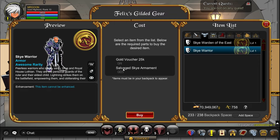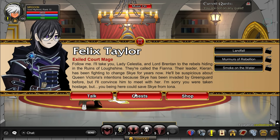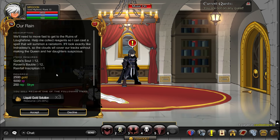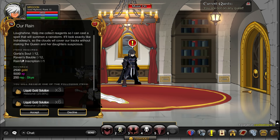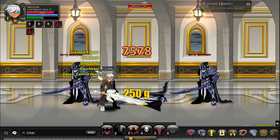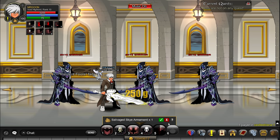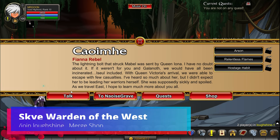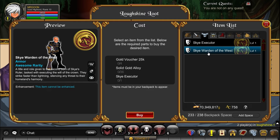The next item is Sky Warden of the East. You will also need to merge the Sky Warrior armour as one of the requirements, and you also need some Liquid Gold Solution, which comes from the generic farming quest in the area — defeating Gorta's Ravens and the boss. The Salvaged Sky Armaments you will need quite a few of; you can grab them from the monsters here. They are actually required for all of these Wardens so you may as well stack them up all at once.